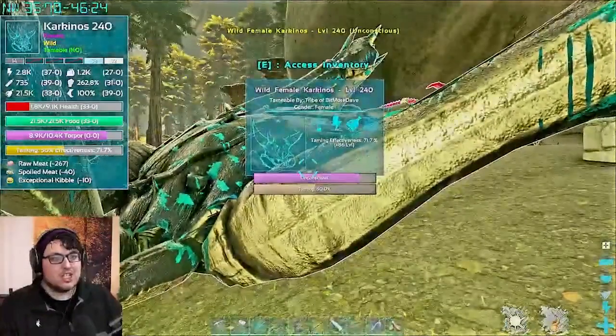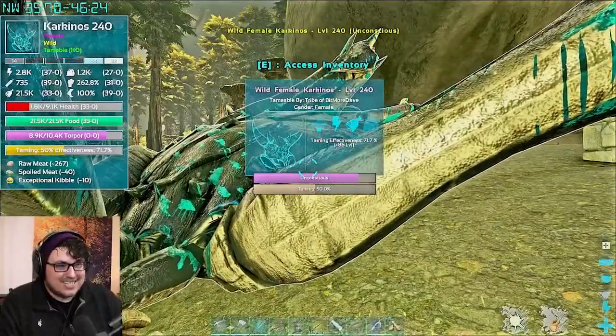With the catapult turret method, taming effectiveness came out at 71% — that's so much better — plus 86 bonus levels on the tame.